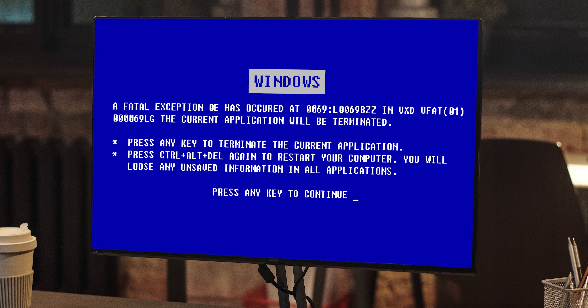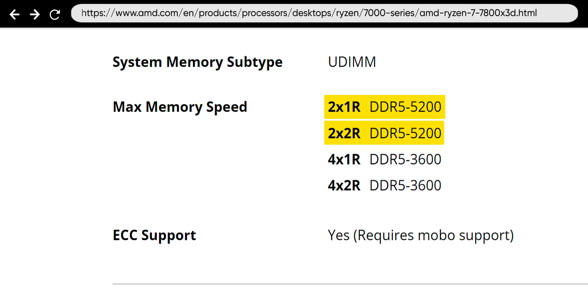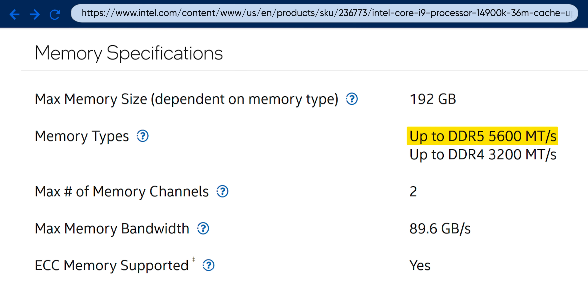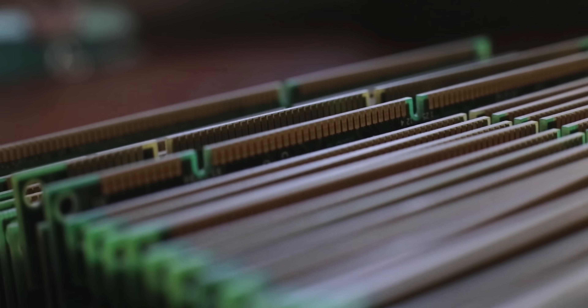That doesn't mean you can't try to use RAM above 6000 mega transfers, but at that point you're getting into the realm of possible instability or diminishing returns depending on exactly how much you're paying for your RAM, especially if you start pushing into the 7000 range. Keep in mind too that 6000 is already past the officially supported max speeds for current gen CPUs from both companies. As with overclocking other computer parts, some of your luck will come down to the silicon lottery — some chips come off the assembly line with more overclocking potential than others. Some folks have had good luck with speeds above 7000, but that doesn't necessarily mean that you will.